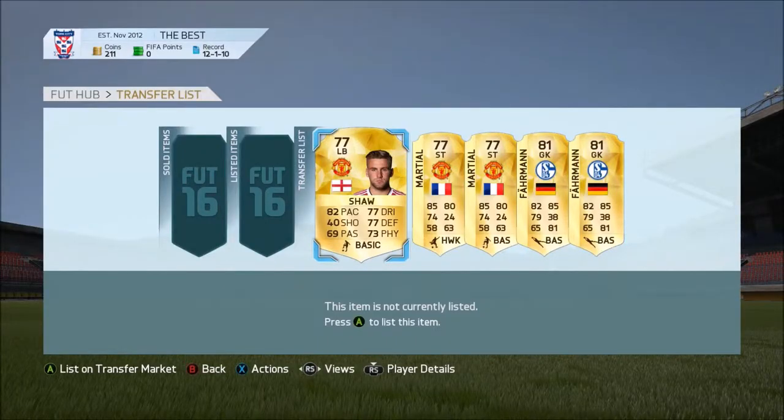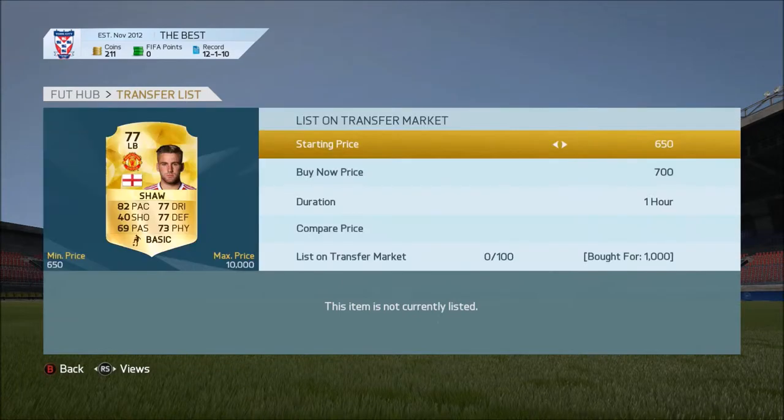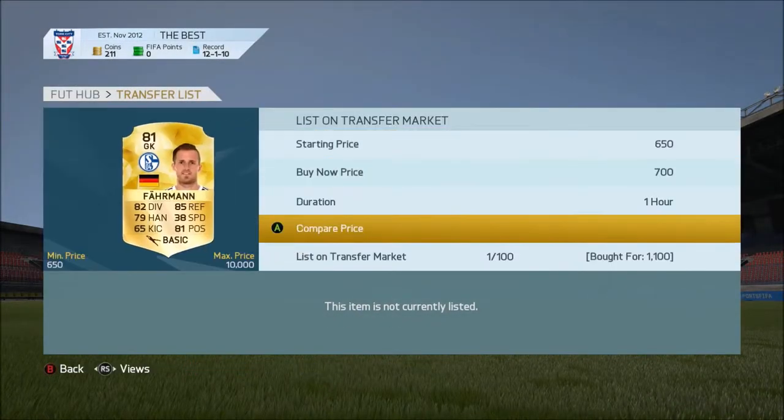So you can see the players that I got. I got a Luke Shaw for 1000 coins and I got 2 Marshalls. I went to list Luke Shaw for 1.1k. He didn't sell at first but then I re-listed him for 1k and then he sold.